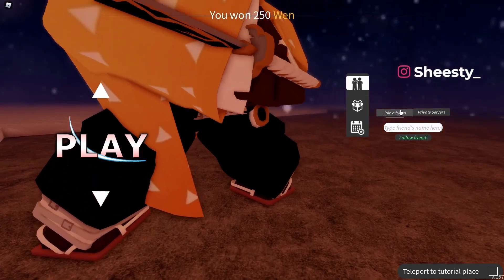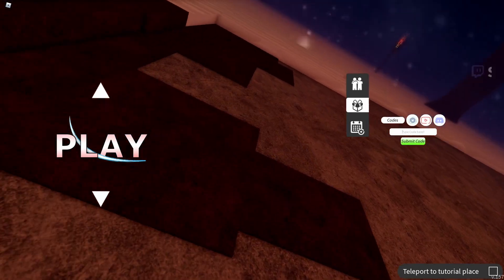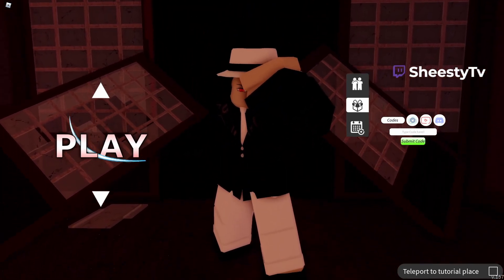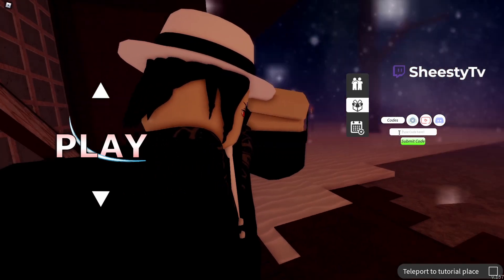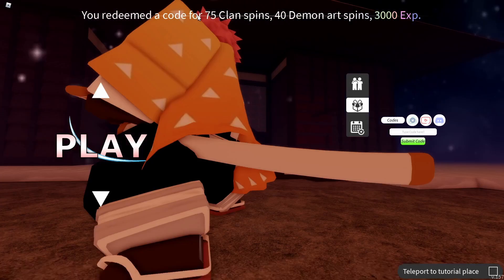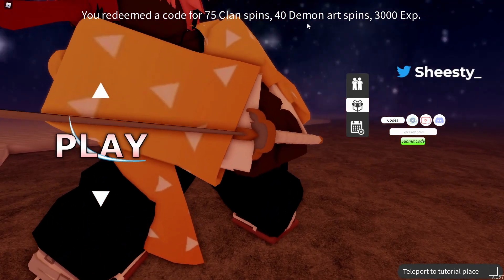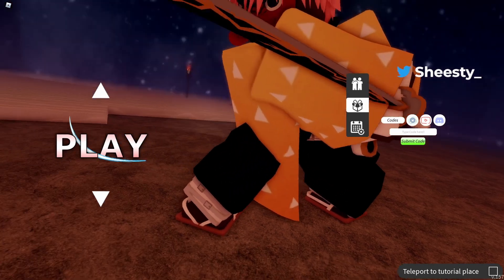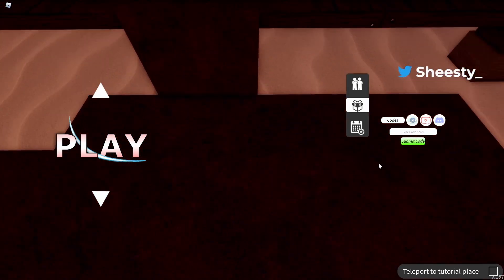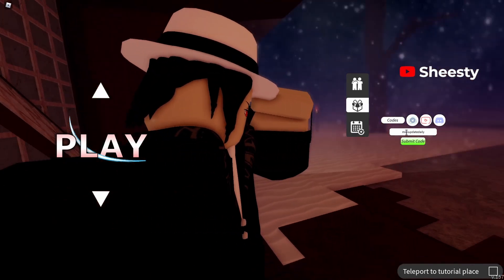I like the new setup — you can now type the code in from here without going into the game. So the two codes are: the first one is 'mini update,' which gives 75 clan spins, 40 demon art spins, and some experience.